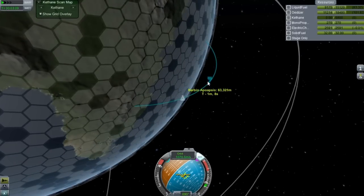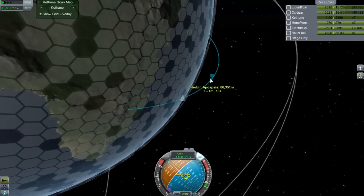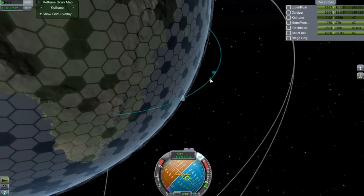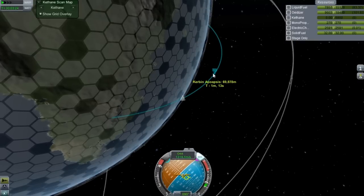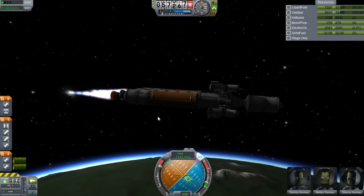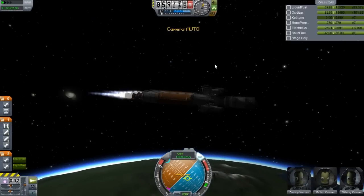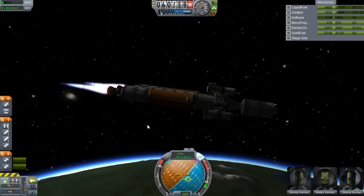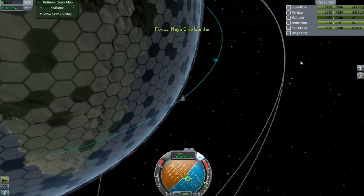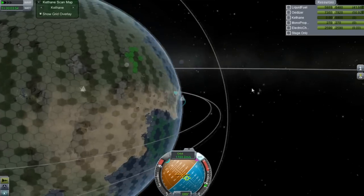I was thinking about getting a space station into orbit around Duna at some point, but the main problem is that this is the modded series, so I'm not overly dedicated to building space stations. There isn't really much motivation for me to build a space station as of yet, but if you guys want to see me build a station, just let me know — why not, I'll go ahead and build another one. I was thinking of building a Kerbal Space Station a long time ago but ended up not doing it, so I kind of jumped into the megaship thing and building the Minmus base.